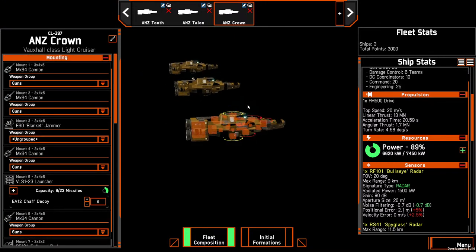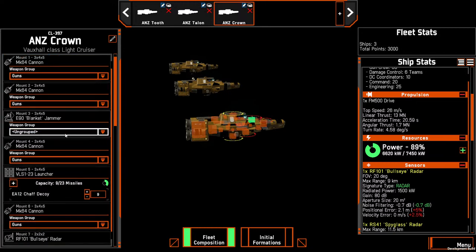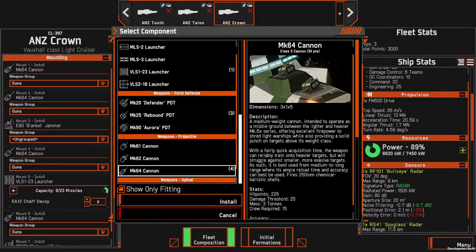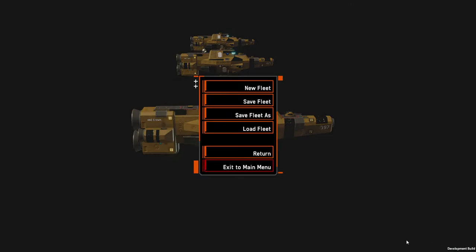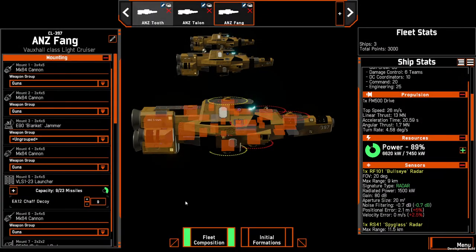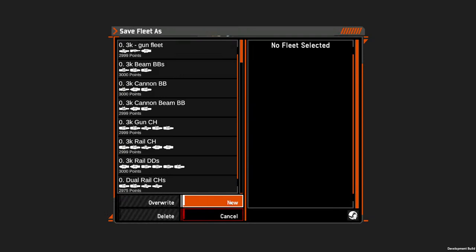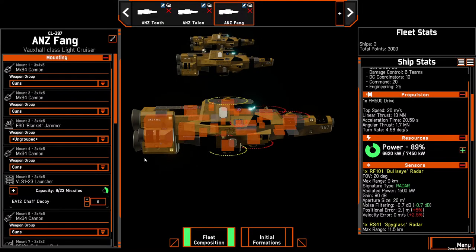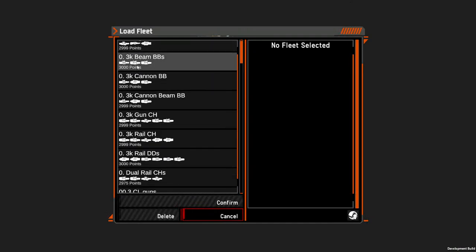That's a three-ship light cruiser fleet — fairly good for newer players. The light cruisers are fast with decent protection. With all weapons in one group it's just a couple of point and click. No missiles on this one unfortunately, but that's a trade-off I'm willing to take. You could always drop one cannon for a VLS with a few missiles, but we'll save this fleet — we'll call it 'three CL guns.'